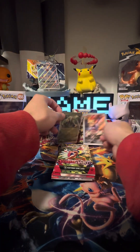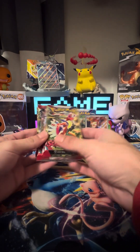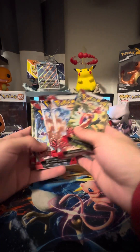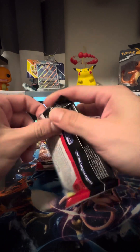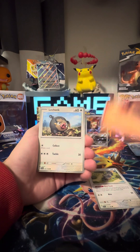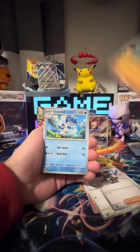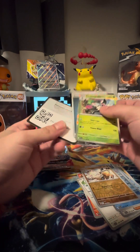That was the first box. Now let's get into the second box. We got our six packs — let's see what we saved for last. We'll do what we did last time, but put the Coridon in the back and start with Coridon. White coat card, Scovet, Charcadet, a Lechonk, a Starly, a Penny, Mirrodacham, Quaxwell, Alomomola, and a Meowscarada holo.